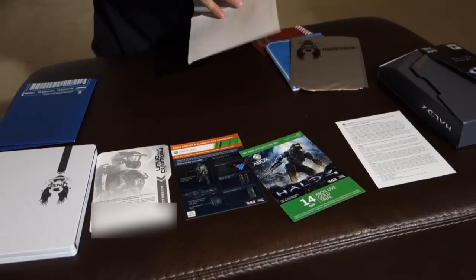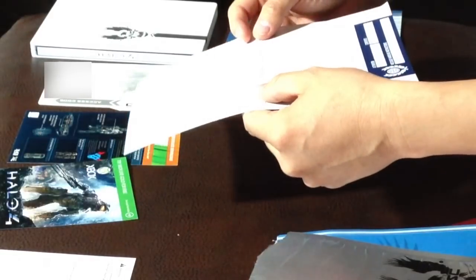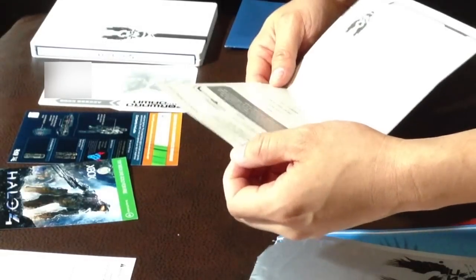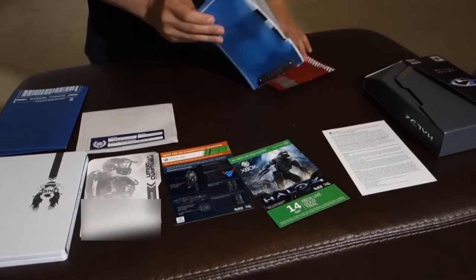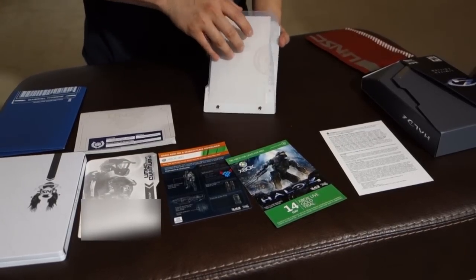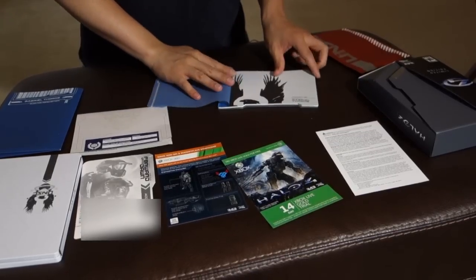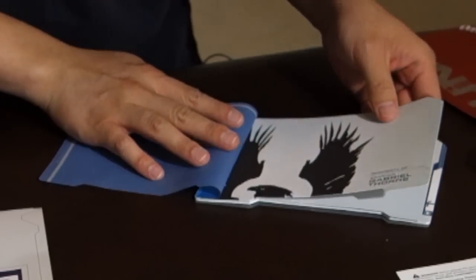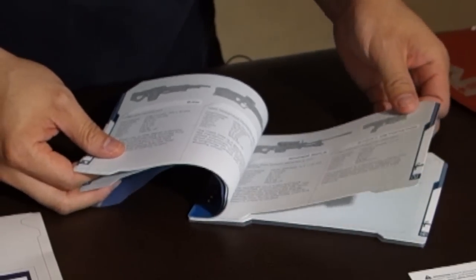So here we have — message handling instructions: do not remove, read and destroy. This one just goes into basically a mission briefing for Codename Chatterbox. I'll read this later. This looks like a notepad. It's got Gabriel Thorn — Property of Spartan Gabriel Thorn. It looks like his briefing notes, his mission notes, goes over some of the armor. These are all UNSC weapons though.